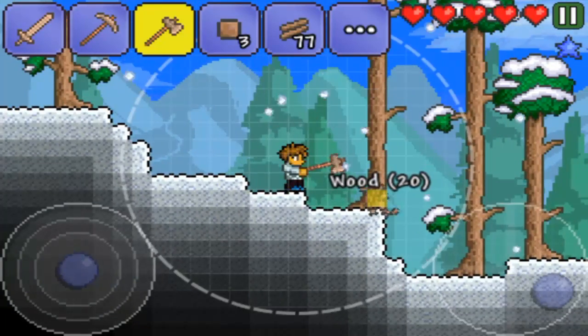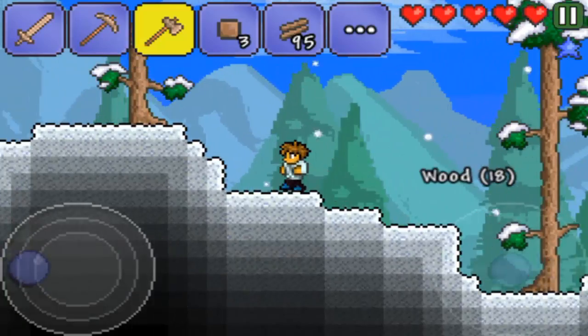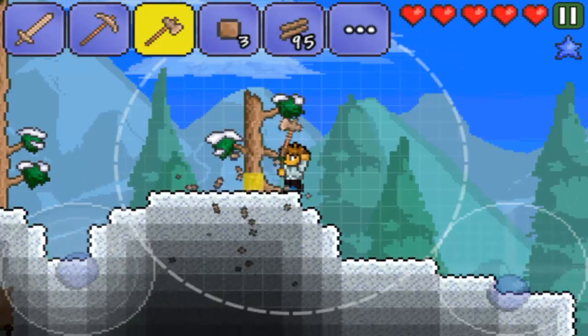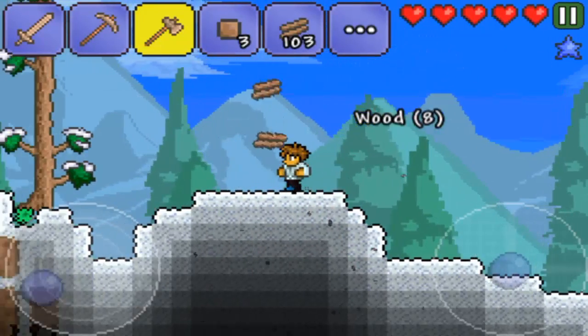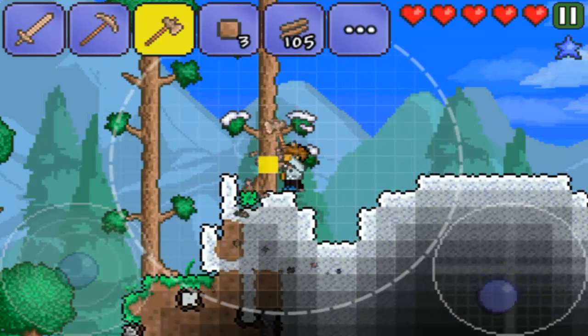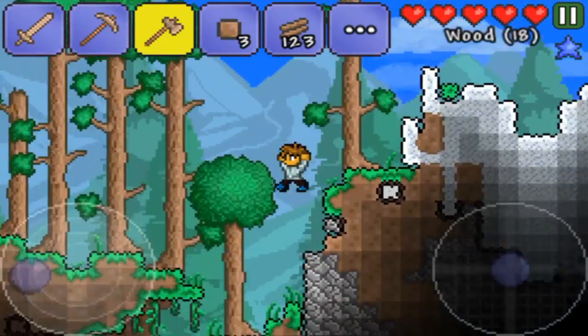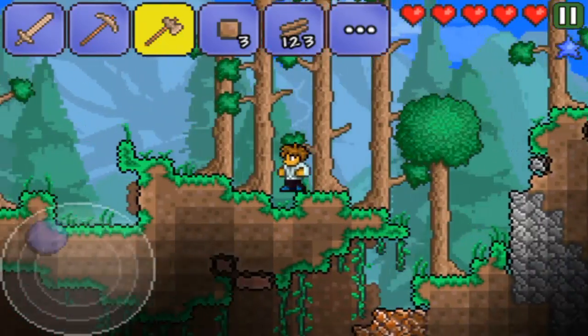Let's see how far we can get. I'm going to try to build a house or something — I just need a bunch of wood. This will be my last tree and then I'll go try to find a spot. Let me get this little stump right here too. Alright, let me go try to find a spot — don't want to fall in that cave though.